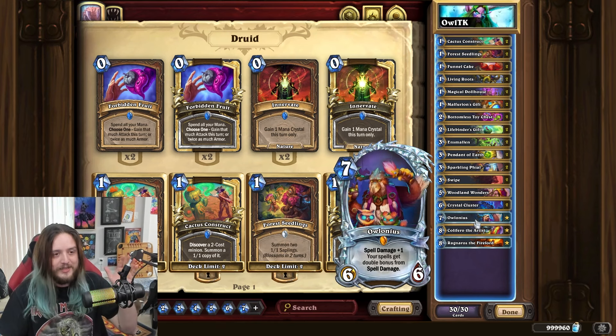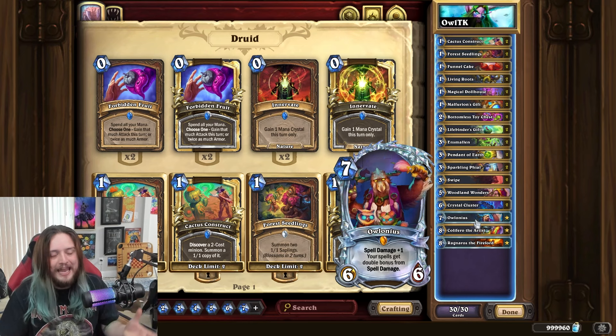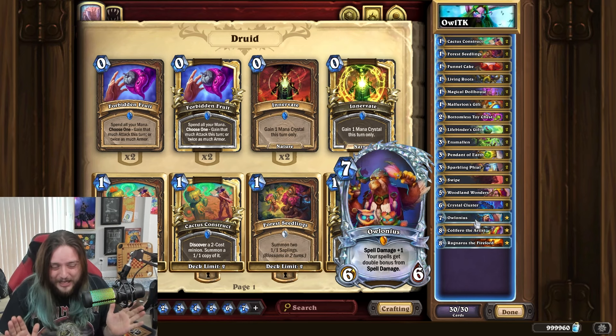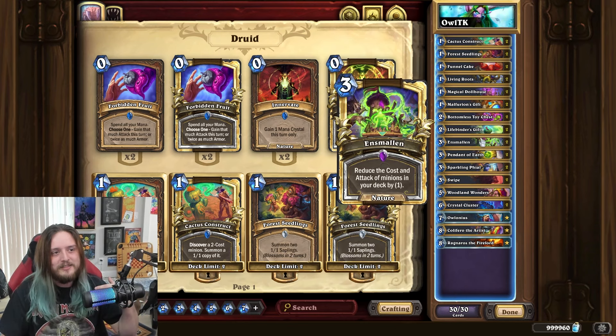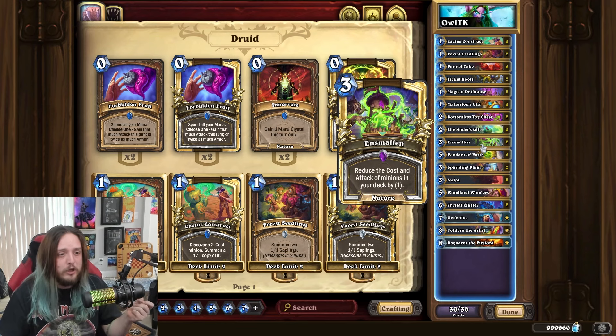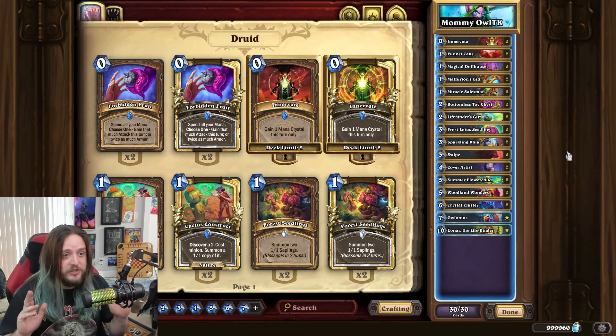Cards like Cactus Construct can help us build up a gigantic board. This is pretty much just a very simple linear Druid — ramp up quickly, have a board, play Calligrapho, either kill them with Rag or with the Owl. The rest of the deck is trying to support this owl combo as best as you can, because in situations where you do top deck your Owl you really don't have a lot of options. I really don't believe this is the best way of playing the deck.